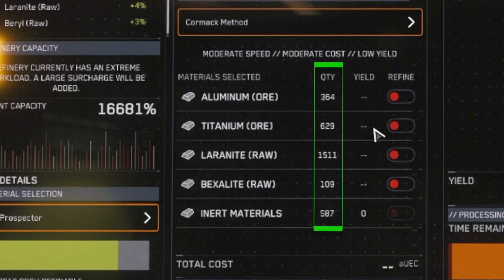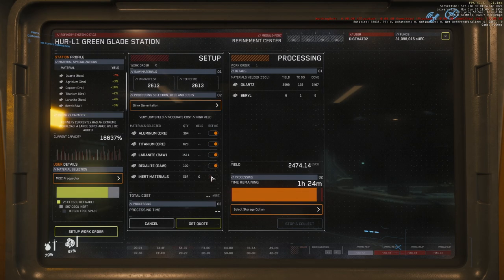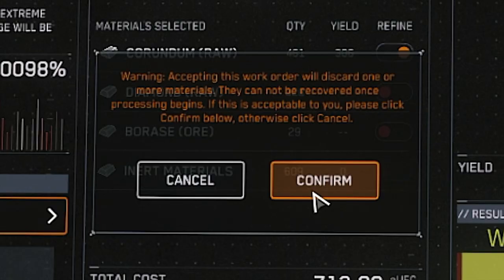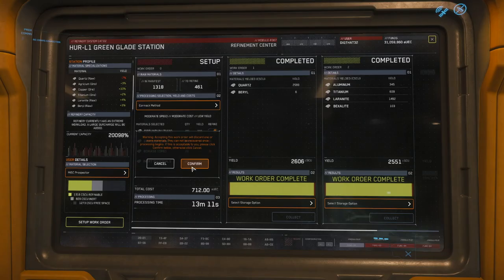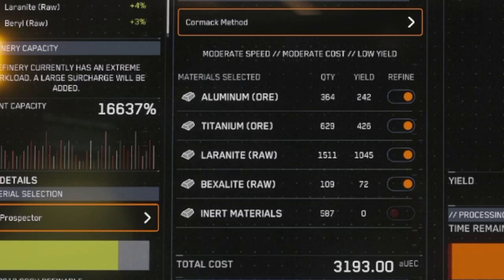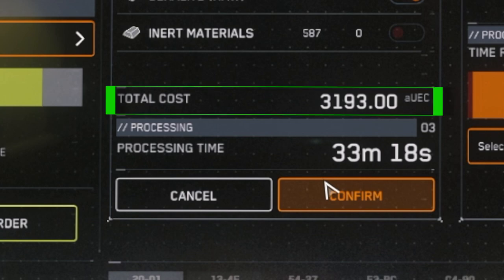You've chosen your refining method. In the section below, you'll see all your materials, the quantity of each, and the expected yield after processing. Here's where you choose which materials you want to refine — in 3.12, choose them all. As of this build, if you don't refine all the materials at once, you lose the ones you don't choose with no chance to recover them. Click 'Get Quote' and you'll see the expected yields populate. Inert materials aren't refinable so you just lose those — they may also make refining more expensive, so it's another incentive to mine as little of them as possible.